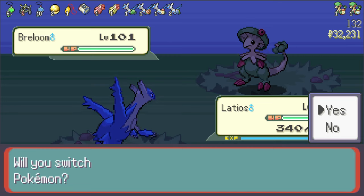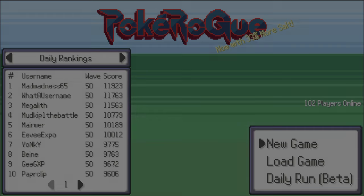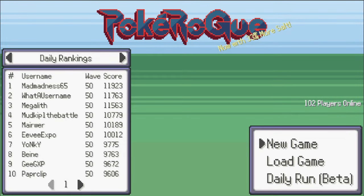But enough about how to play the game — let me actually show you what it's all about. When you first log in, you'll be greeted with a screen that looks like this, and three options to choose from: New Game, Load Game, and Daily Run.